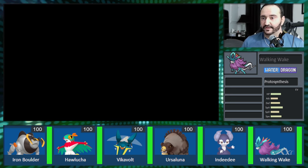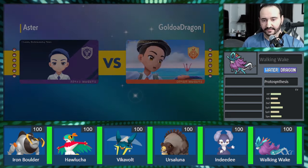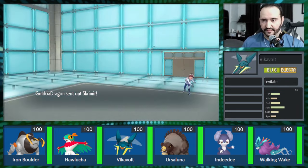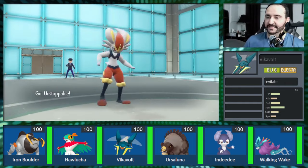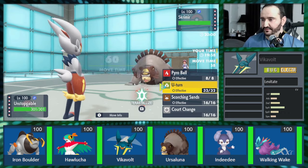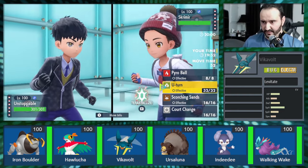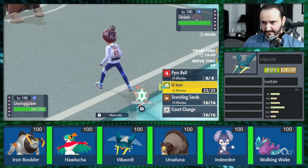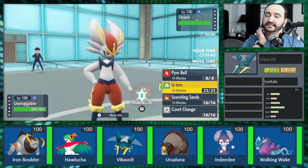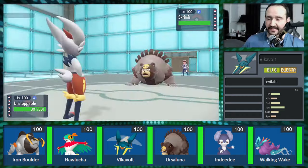Alright, let's see — what does Mr. Goldoa lead with? Not expecting an Ursaluna lead. That's interesting. So this is just a very safe U-turn for me. I'm just going to bring up Cinderace and Ursaluna and see how much this does. Scorching Sands is not as good here — the Heatran and the Torkoal are both not here. I don't see what other application it could possibly have. Let's just go for U-turn.